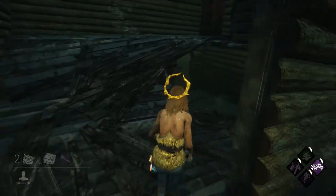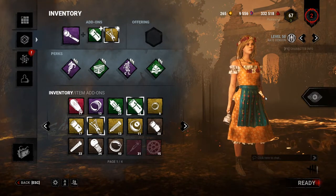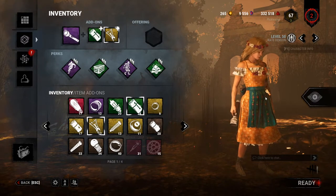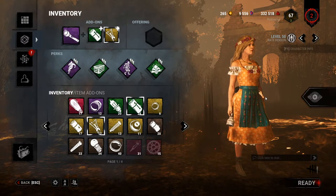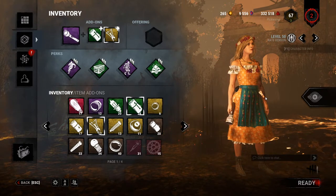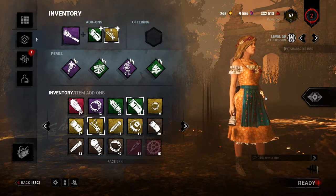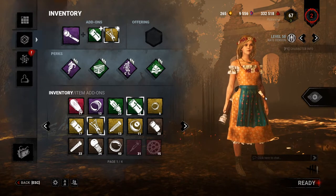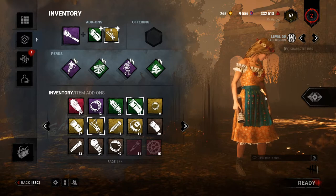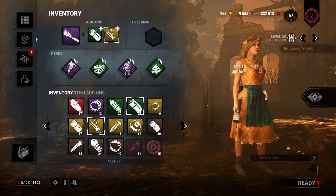When blinding killers at pallets or windows, keep in mind not all killers have the same camera angle during those animations. Killers like Hag and Spirit — when Hag is breaking a pallet or Spirit is vaulting a window — you can't blind them. Some killers you just can't blind there, and you have to learn this from experience. A good rule of thumb: if they're a tall killer like Trapper or Michael Myers, you can usually blind them at both windows and pallets.